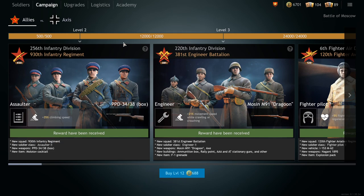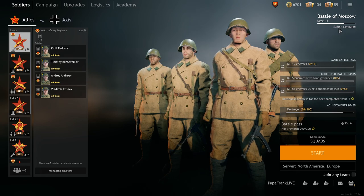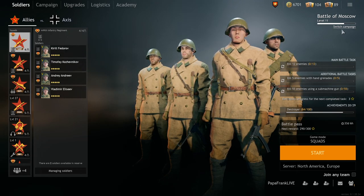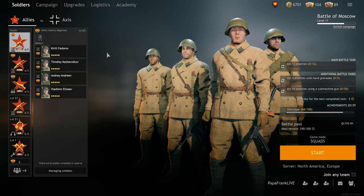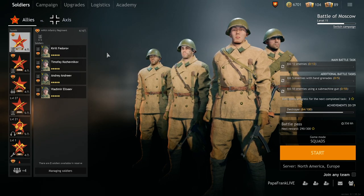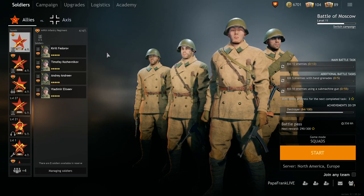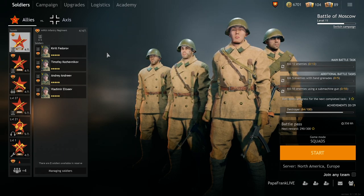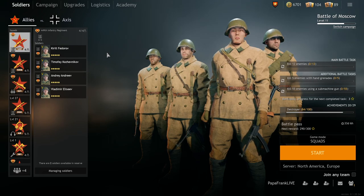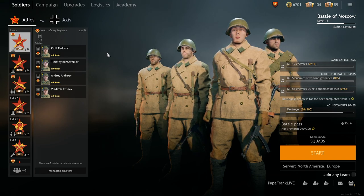Campaigns are like tech trees in other games like War Thunder and World of Tanks. So what you need to focus on is every time you want to level up a campaign — a faction like Allies versus the Axis — you want to make sure that you choose the one that you are going to stick with. The more you play the one faction that you want to level up, the more XP you are going to get.